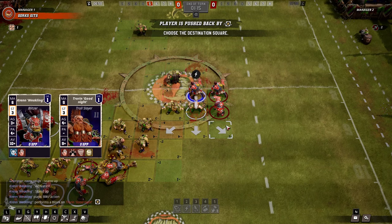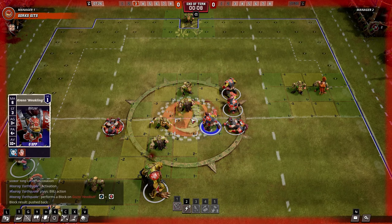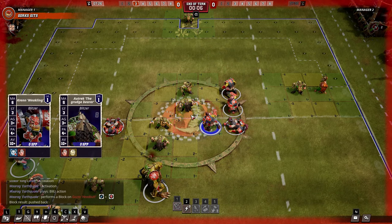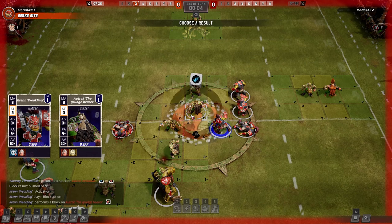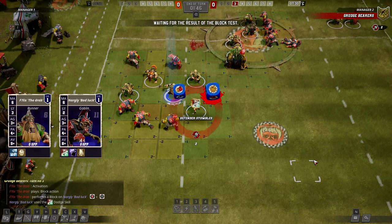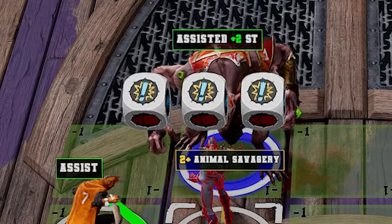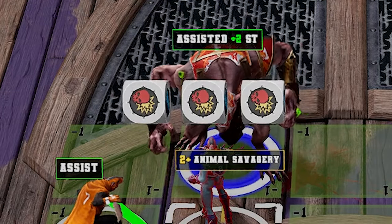Anytime such an engagement takes place between two players, their strengths are compared to see how many result dice will be rolled. If both players have matching strengths, only one dice is rolled. If the difference is one or two higher in favor of the attacker, two result dice will be rolled, and if the attacker's strength is more than twice that of the defender, three result dice will be rolled instead.